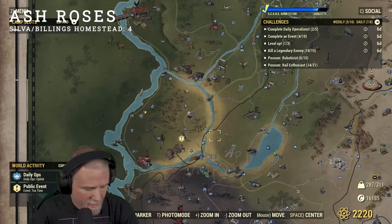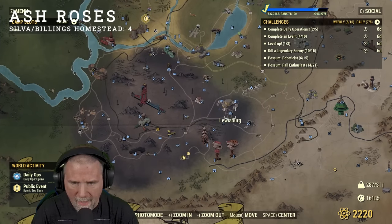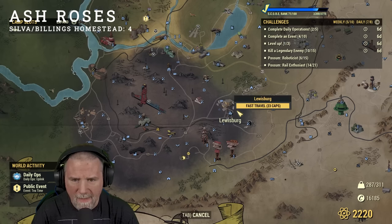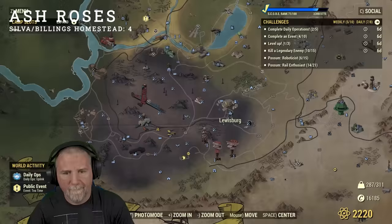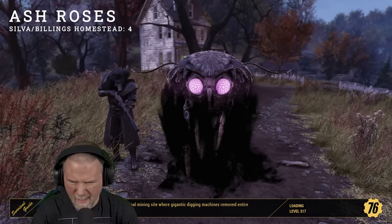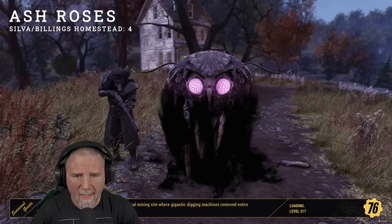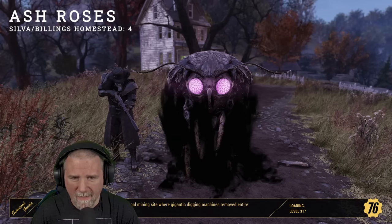Our next location is going to be Lewisburg, down in the Ash Heap — bottom right-hand corner, off to the east side. We'll go ahead and fast travel there. This is a larger location. I think there were 11 ash roses in this spot, and there is a bit of fighting you're going to have to do — it could be super mutants or ghouls, most likely ghouls.